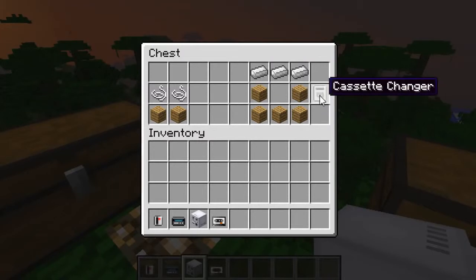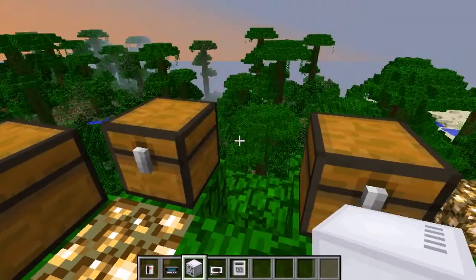There's also the cassette changer — you need three iron ingots and five wooden planks to make it. I'm not entirely sure about all its features, so just bear with me on that one.